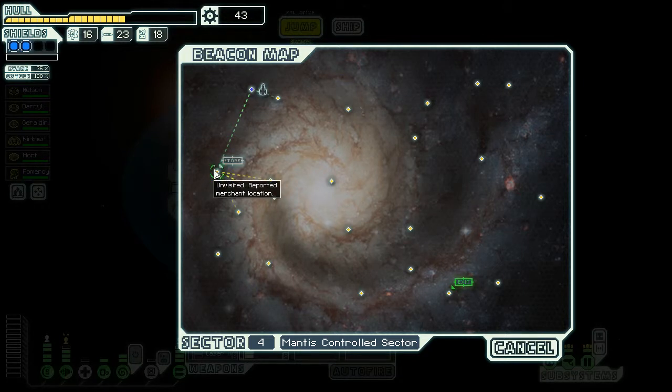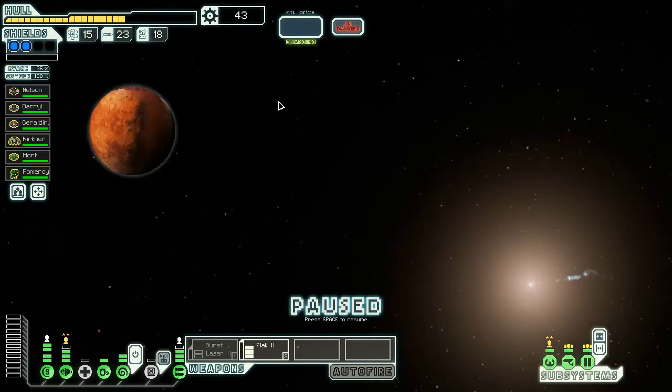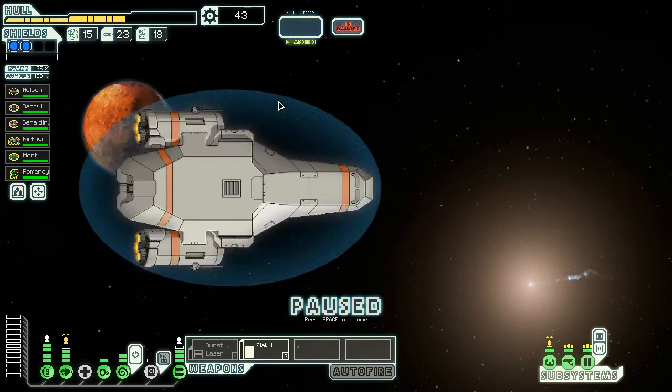We have a store straight away but I think we should not go there because we don't have anything. We'll go right first and then go back - we can go back to it. This is a complete dead end over here, this whole thing is a dead end. We're gonna have to go right then down anyway, so we'll ignore the store for now because I don't think we'll actually get anything out of it.